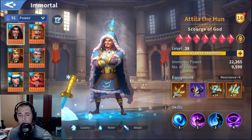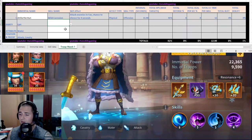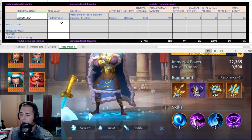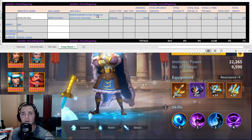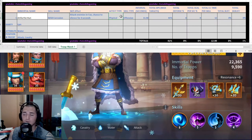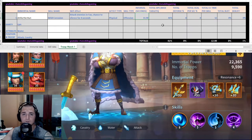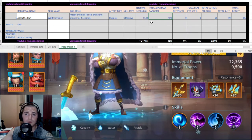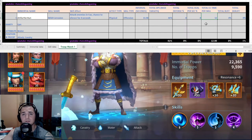Let me just hop open to my spreadsheet here. I like my spreadsheets — here it is. We have Attila the Hun. His ability is Wild Corrosion — as you can see, it attacks enemies in a fan, so it hits three enemies, with a chance to silence for four seconds. His overall effect type is physical, it is offensive, it is an 11.9-second interval if he doesn't get CC'd, and it does a total of 41 DPS when striking three targets — so 41 DPS plus 12 seconds of potential skill debuff time with his primary skill.